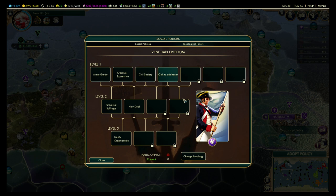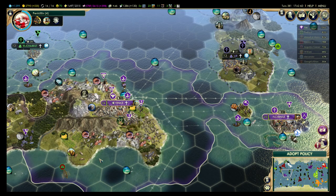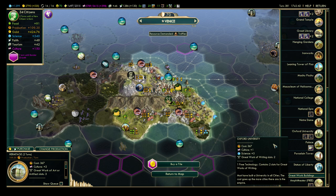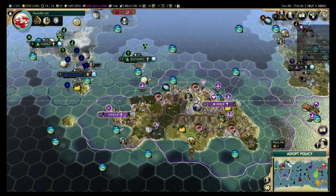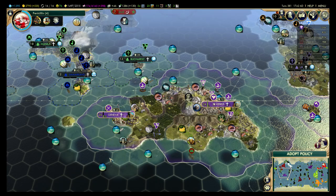We can go ahead and adopt one of these policies. The chance of re-entering is doubled — I don't care, I have enough money, that's not an issue. National Wonders, or plus one from every Mint, Bank, and Stock Exchange — that's going to be two per city. Let me count: one, two, three, four, five — so two, four, six, eight — I think this is going to be six. These guys shoot for the bank and the Stock Exchange. And since it's Venice, Capitalism makes sense.